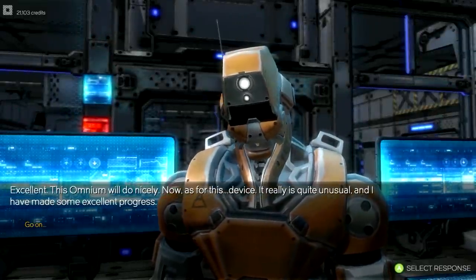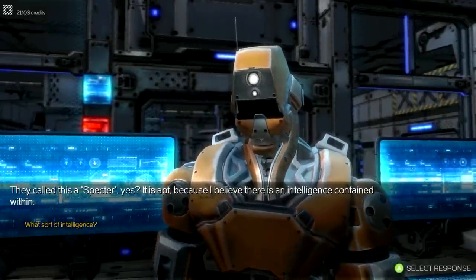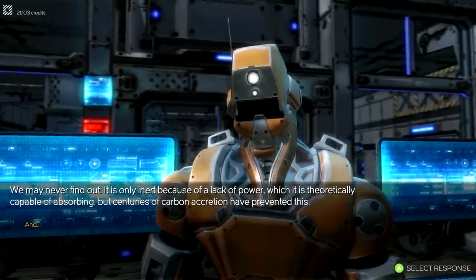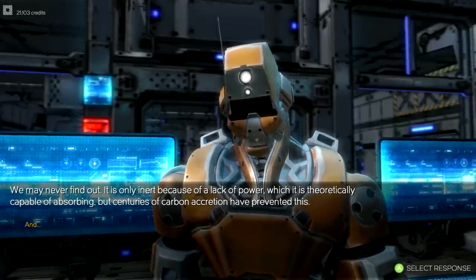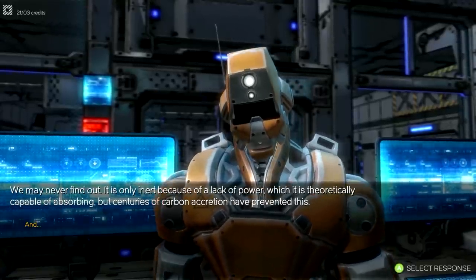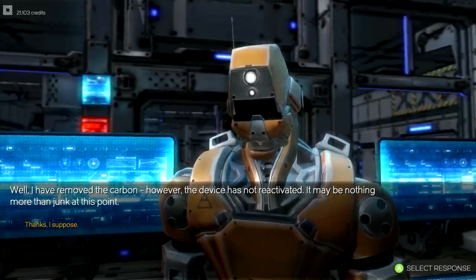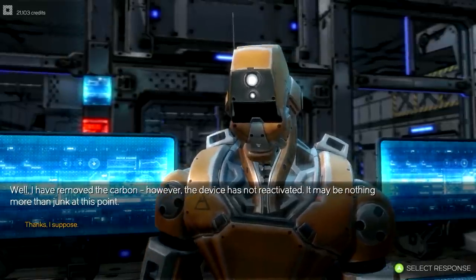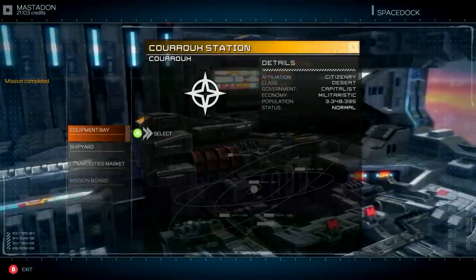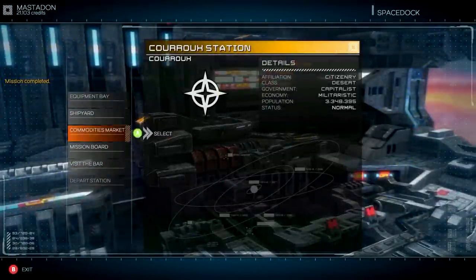Then we'll visit the lab and talk with the researcher. The device is unusual — they called it the Spectre. It's an AI, but it lacks power. So basically this device is essentially a glorified paperweight right now. Not a whole lot there, but at least we managed to get a little bit of story advancement going.